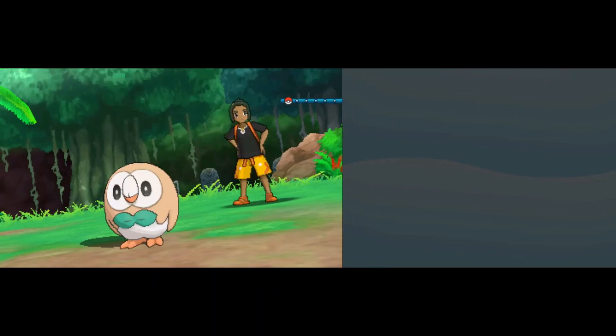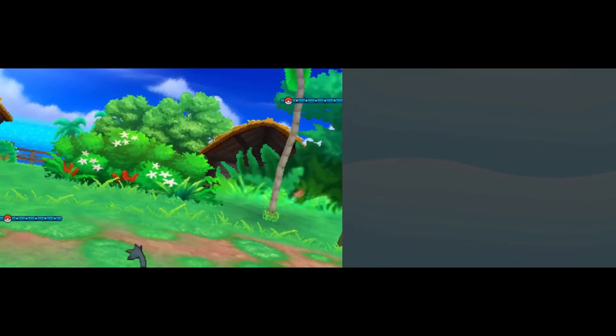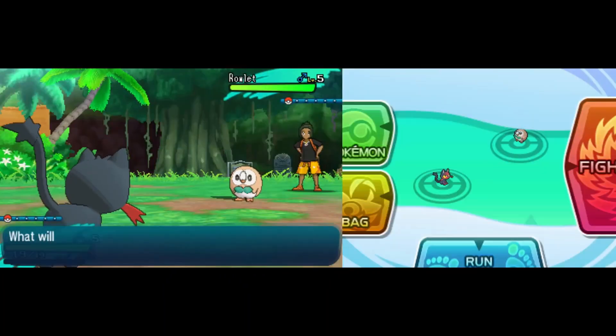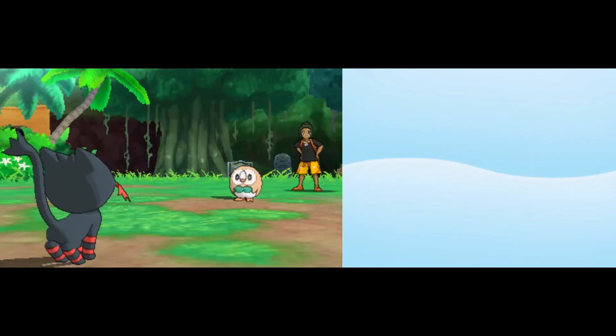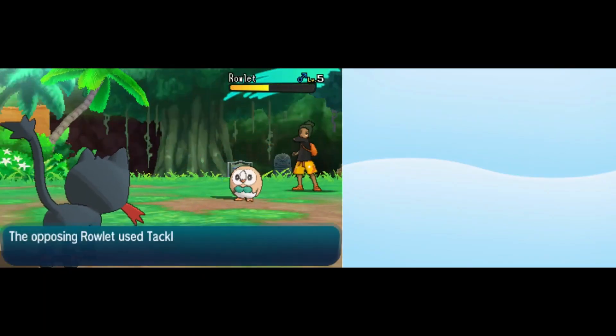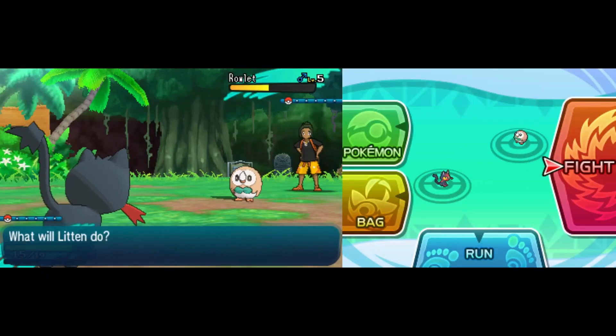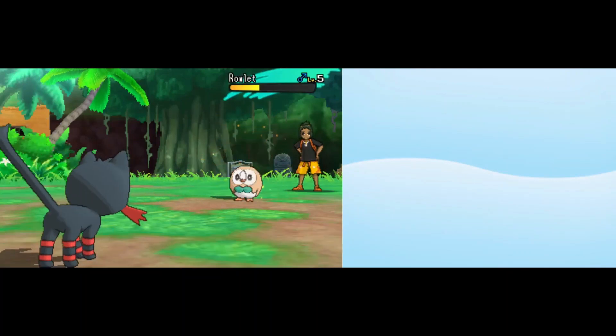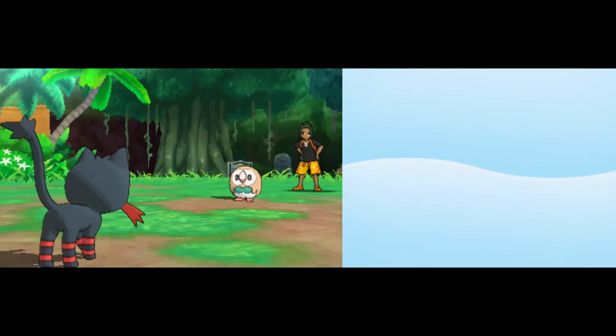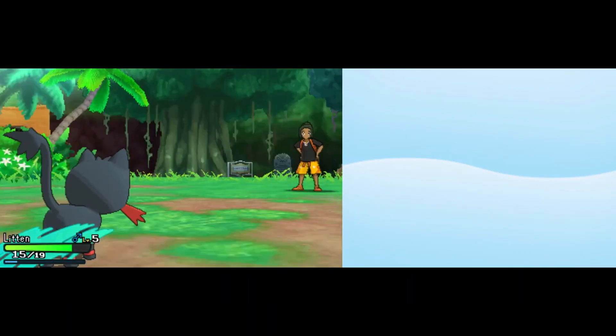Our first battle of the game is against our rival. Not quite sure how you say his name — a lot of people pronounce it Hau or something like that, so we'll just call him our rival. The Ember comes down, it is STAB, super effective. Rowlet is not going to be able to tank more than one or two of those. Litten drops back with a second Ember and puts down the cute little round owl, and that is our first battle completed.